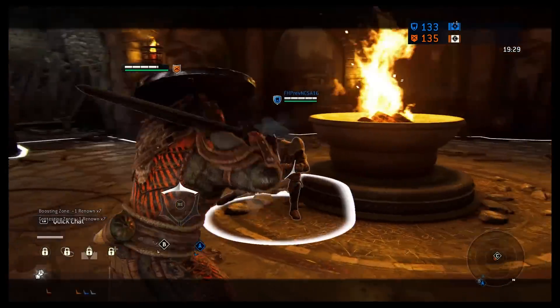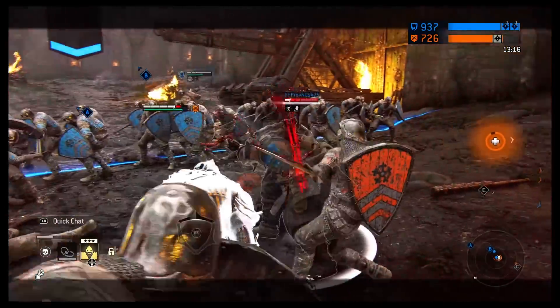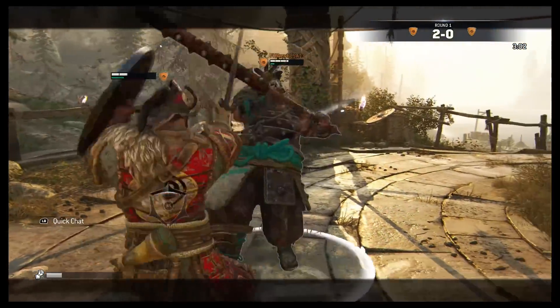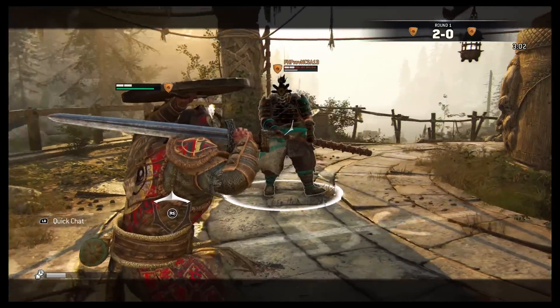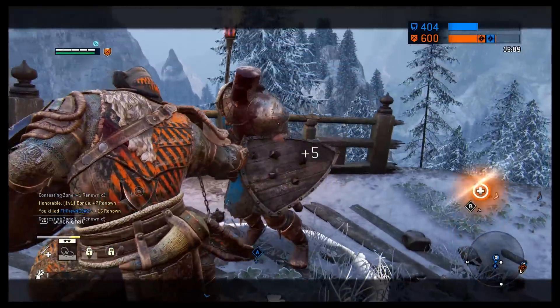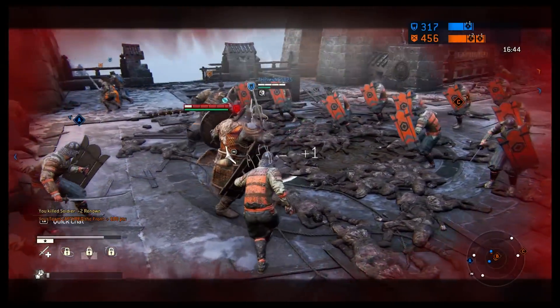One of the characters we played today, the Warlord — saw him in action for the first time. He might be able to go toe-to-toe with the Shugoki with that big shield and big sword. The Warlord is the Viking poster boy; he has that big round shield, the gladius, that look. The basic strategy with the Warlord is that while he attacks, he uses his shield to protect himself — usually when characters attack, they lose their defense, but that's not the case for the Warlord.